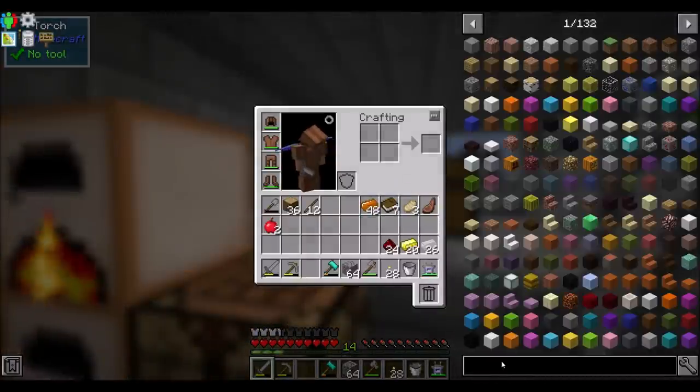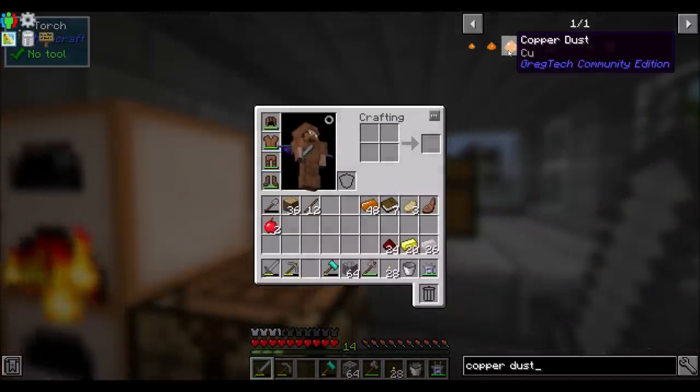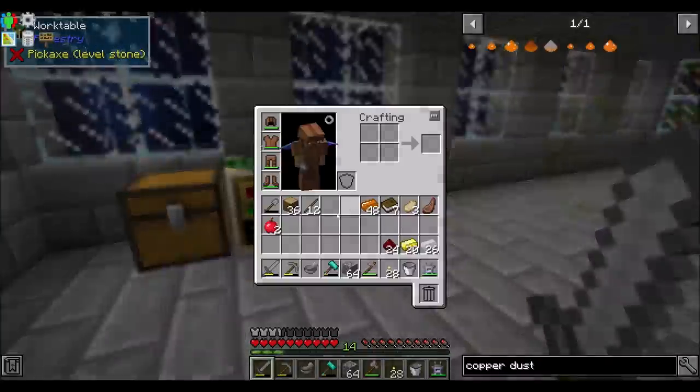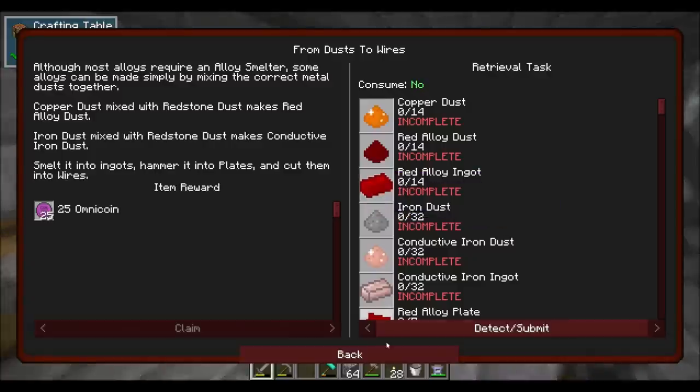But how does one get copper dust? That is the old question. Oh! The mortar makes dust. Well, that's cool. The mortar is a handheld way to get dust. Well, that's what the mortar does. I'm cool with that.